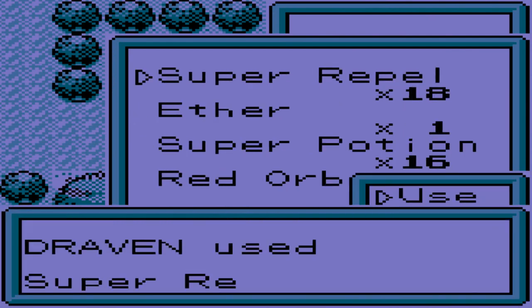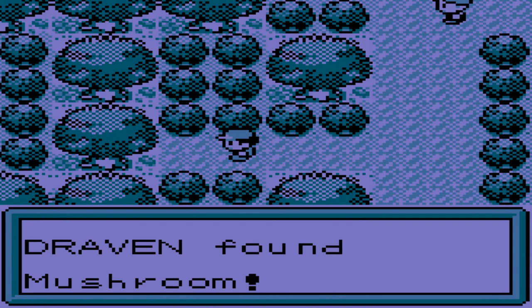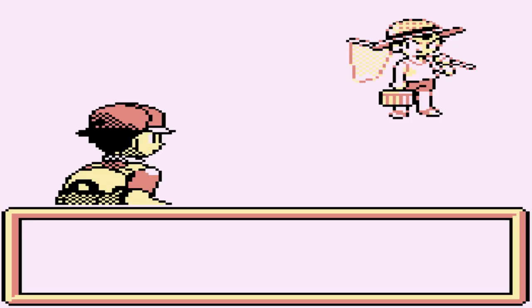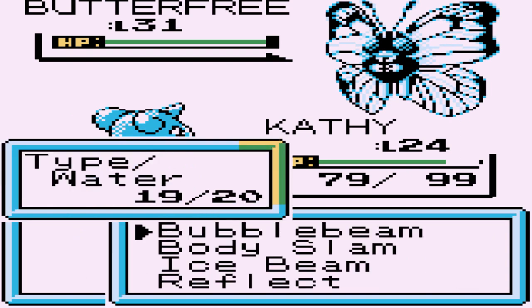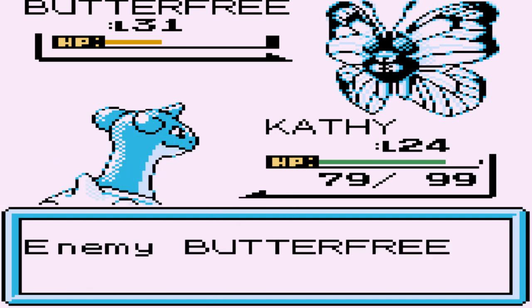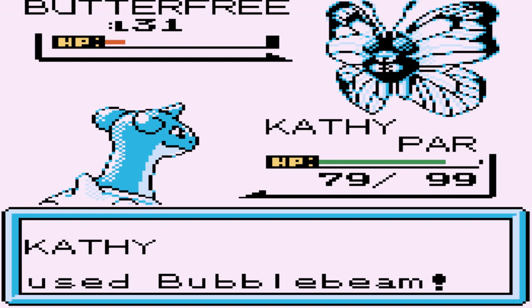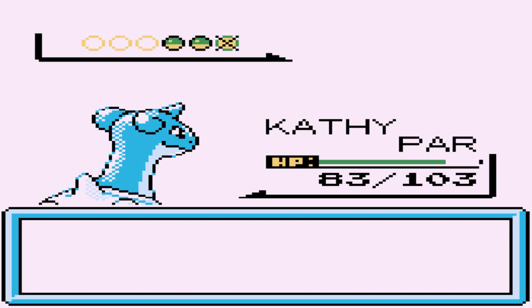I guess it's best to put on a Repel because we don't need that mess. Let's walk around — my Pokemon could still get attacked because of their low levels, but it is what it is. We found ourselves a mushroom. Taking on another bug catcher — he's coming out with a Butterfree at level 31. Kathy looking like a beast, ready for an ice beam. Butterfree likes to mess with your status, so let's go with bubble beam. There's that stun spore — holy crud. Bubble beam, say goodbye.